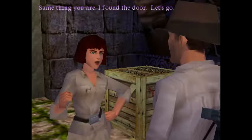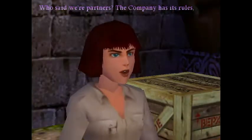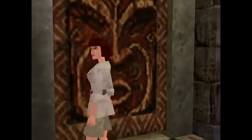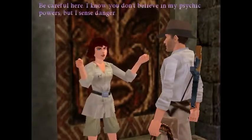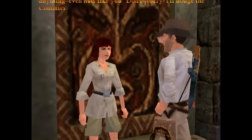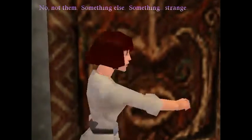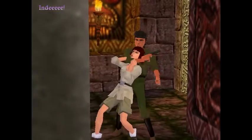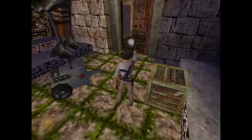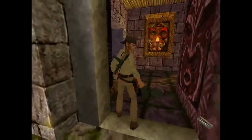I guess she's like a spy that's infiltrated the Soviets. That doesn't make a lot of sense. I've been around long enough to believe in almost anything. She says she'll dodge the commies, but something strange is happening. And then she immediately gets herself kidnapped, and this guy comes after you. Which really calls into question the whole spy thing — if she's a spy and infiltrated these people, why are they kidnapping her? But questions for another day.